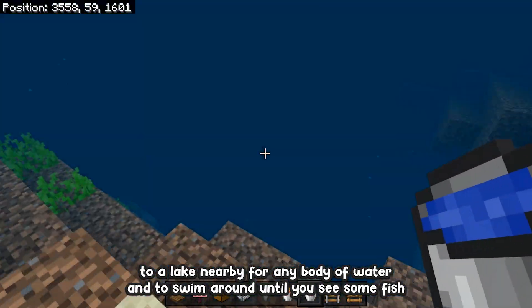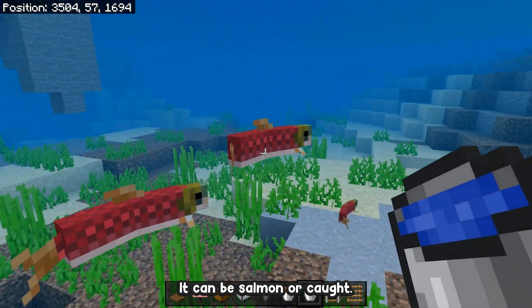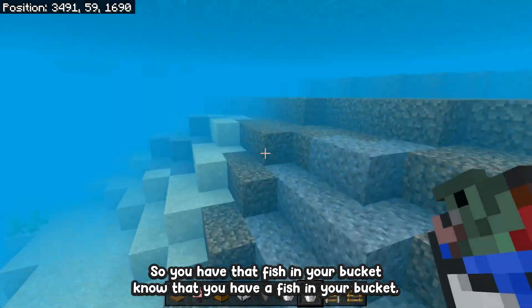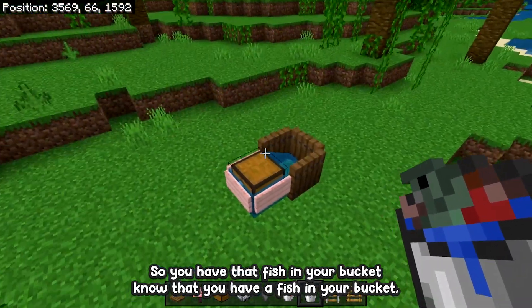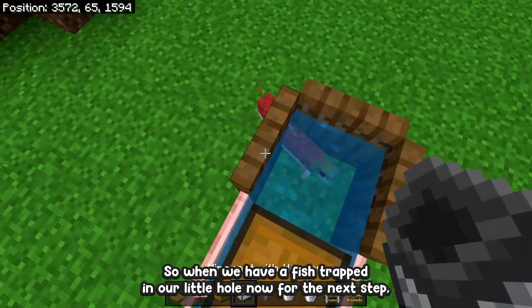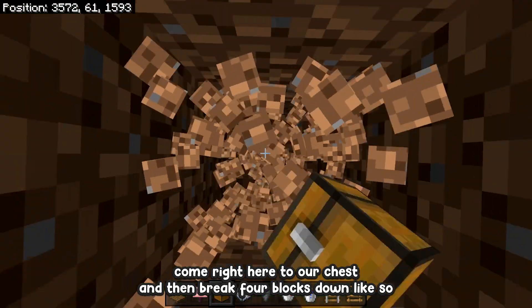Now go to a nearby lake or any body of water and swim around until you see some fish — it can be salmon or cod, it doesn't really matter. Once you see one, grab your bucket and right-click the fish so you have it in your bucket. Then place it right here so we have a fish trapped in our little hole.